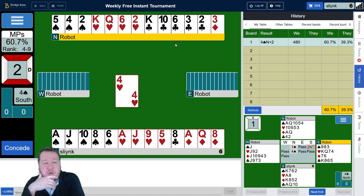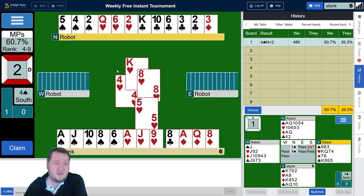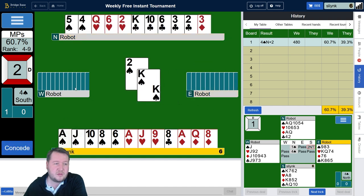I could alternatively win this and lead a club towards the king. The benefit of doing that is if the king of clubs sits up as a trick, then I don't need to trump two diamonds — only one — and then I could double finesse spades, so that's probably slightly better. The opponents are trying to get a heart ruff, but there's no great way of dealing with that. I could just win the king of hearts and finesse a spade straight up.